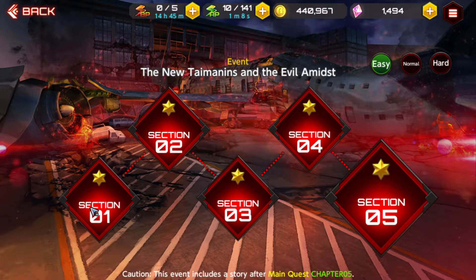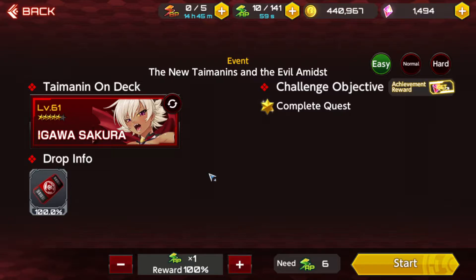Basically what you want to do is get your new character and clear all 5 of these stages. Once you clear a stage, you want to do it on times 5 drops, which is going to cost 30 stamina. And you're actually going to be able to clear it and it's going to give you a 100% drop of the gacha item that you need. So I'm going to do a stage here.